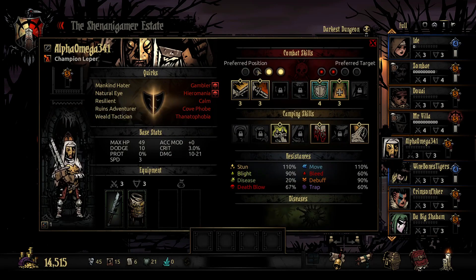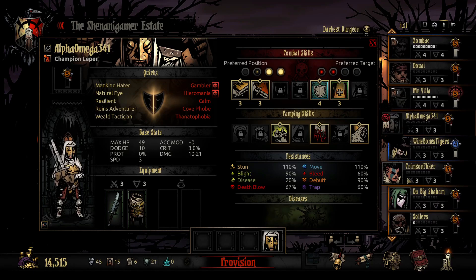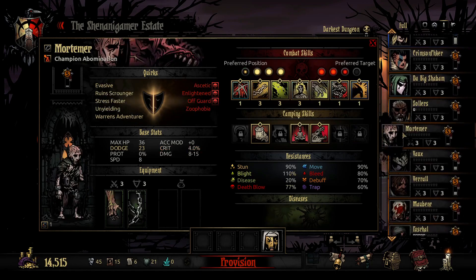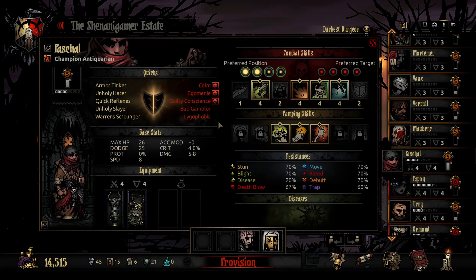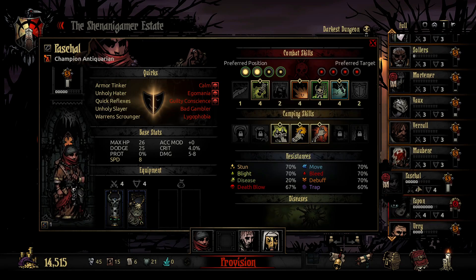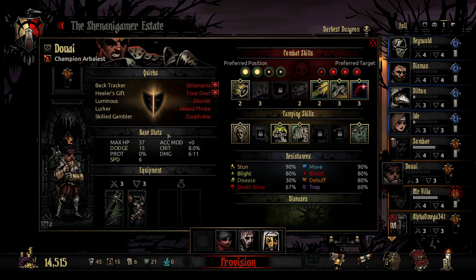Being a ruins adventurer, I think Alpha is a pretty clear choice to bring with us. We could bring Solares for some protection, being a ruined scrounger. I feel like Mortimer might be a good bet — the blights and the stuns will come in handy. We could also bring Pasha for the blights, debuffs, dodge, and light healing. And as a more dedicated healer, we can bring Dawai.